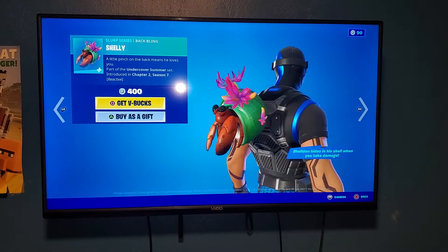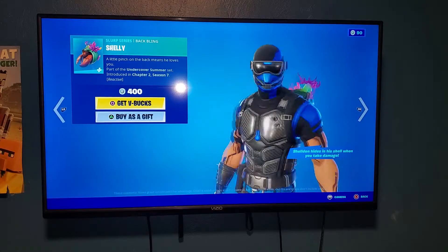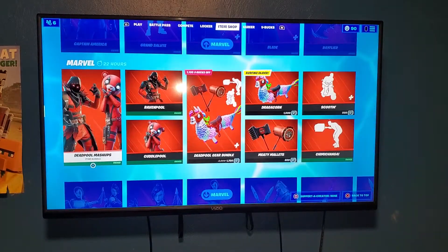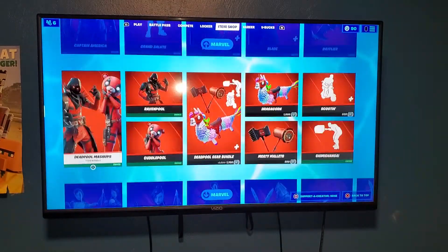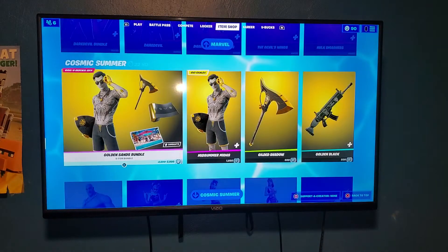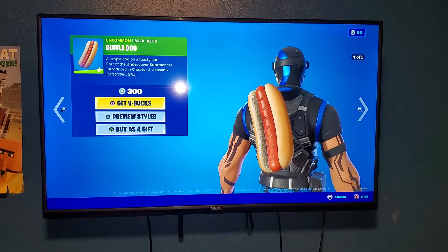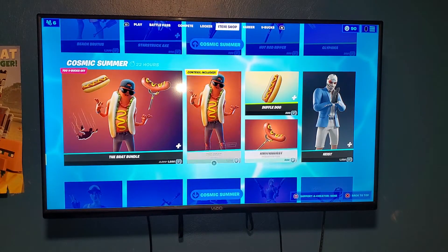When you take damage, he hides in his shell, which is adorable. Also, most of the Marvel skins from Chapter 2 came out in the shop - basically all of them except some - plus beach stuff too.